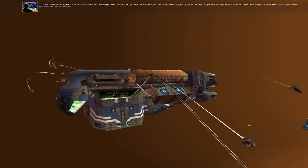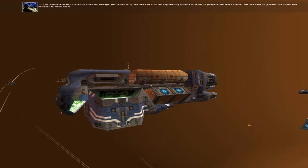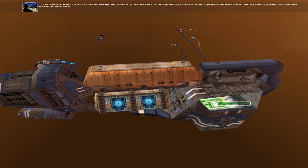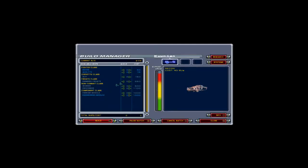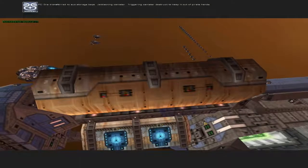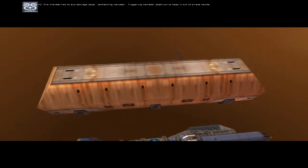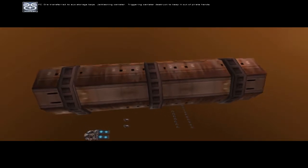Auto launch set. Our workers aren't currently fitted for salvage and repair duty. We need to build an engineering module in order to prepare our work crews. We will have to jettison the upper ore canister to make room. Jettisoning canister. Triggering canister destruct to keep it out of pirate hands.